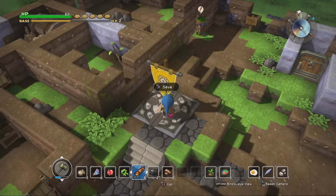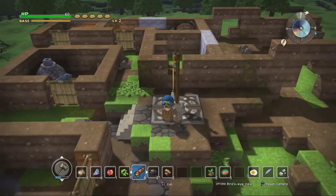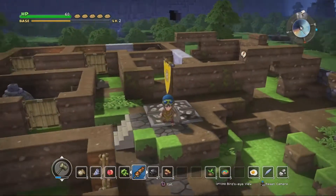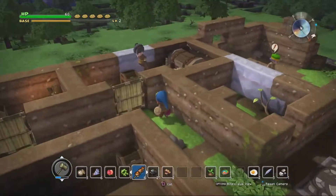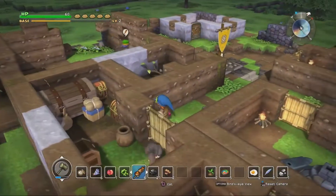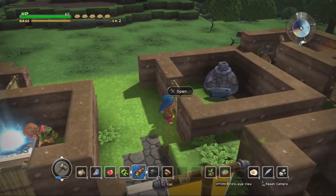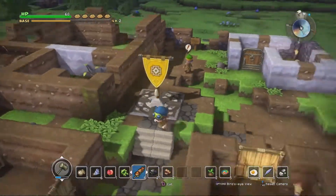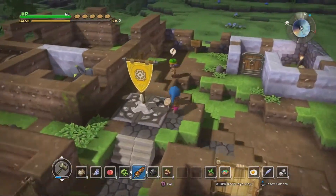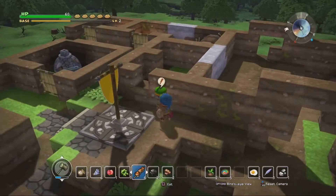Welcome mares and stallions, my name is Moonsaber and welcome to episode 7 of our let's play of Dragon Quest Builders. In the previous episode we learned how to make a colossal coffer and discovered our first treasure room, and also made a forge which we can use to create some new items. In this episode we're going to talk with our good stick-in-the-mud friend and get started on a few more quests.